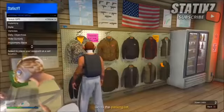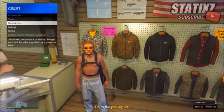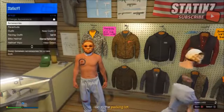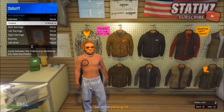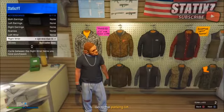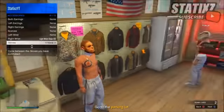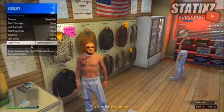Make sure you have no top on. From there, open up your interaction menu, go over to Style, then Accessories. Scroll down until you see Gloves and switch that twice to the right. Then go up to Chains and switch it once to the right. Go back down to Gloves and switch it once to the right, then back up to Chains and switch it once to the right. Keep repeating this process until you obtain the invisible torso on your character.